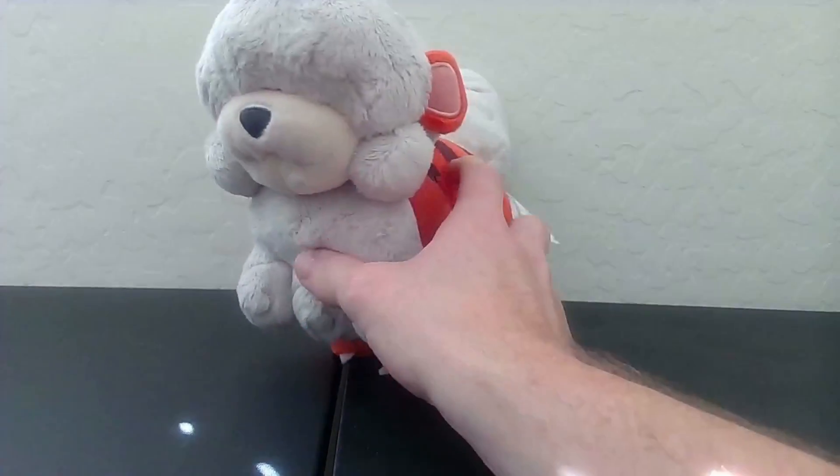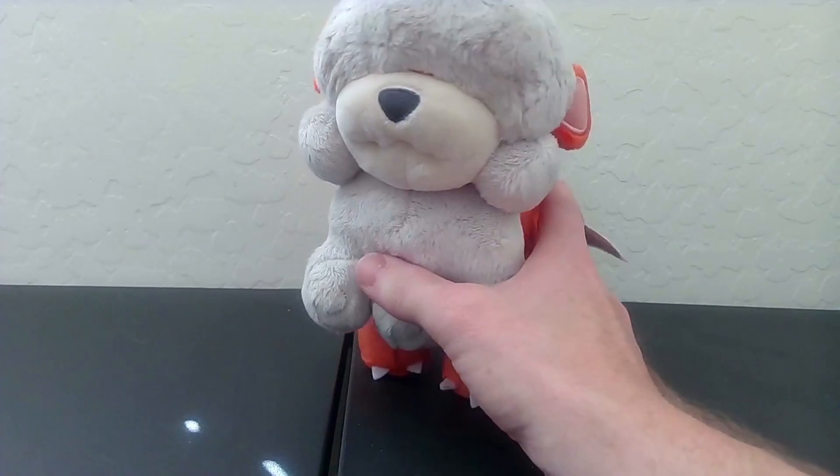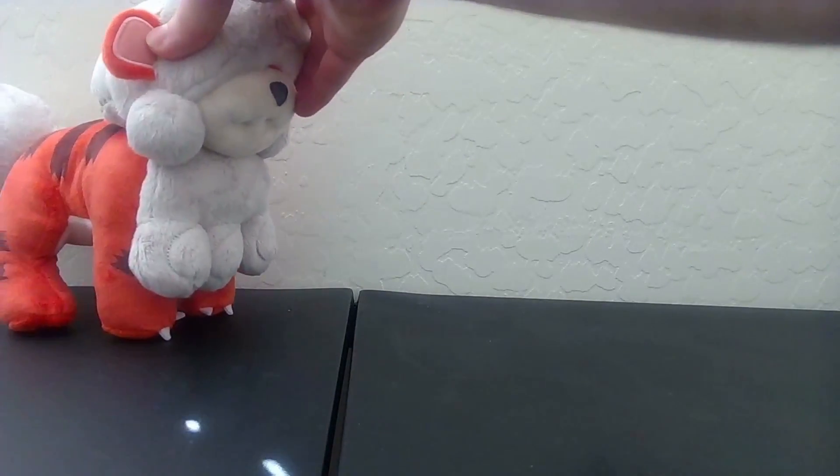Alrighty everybody, got a quick little things to open today. First up, got a Nestle - that's a Growlithe plush. Look at that! That's my favorite Pokemon figure, might as well go ahead and grab one. We're gonna go ahead and just leave him to the side, figure out a name for him later, we'll just keep him Growlithe.